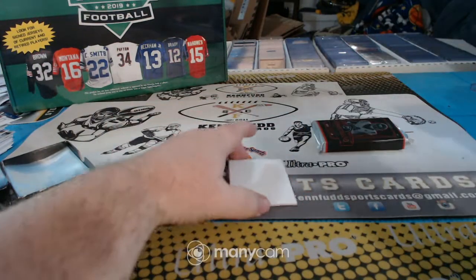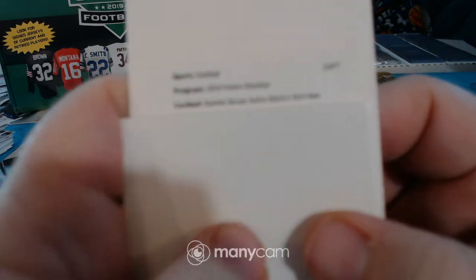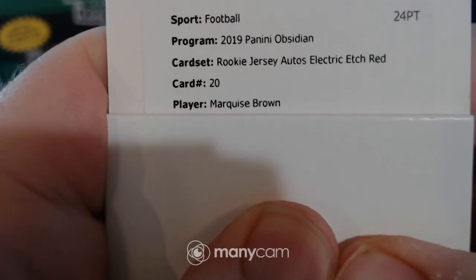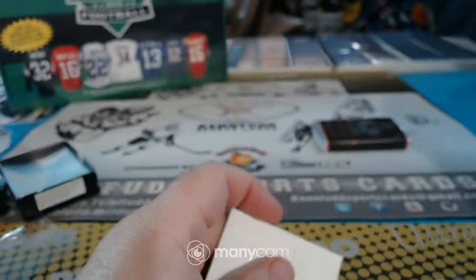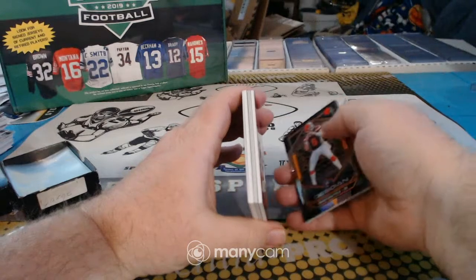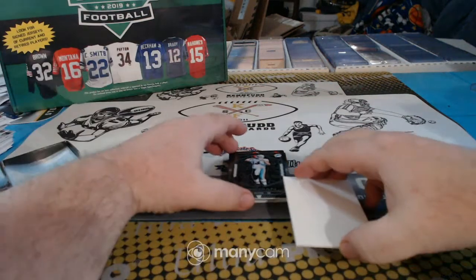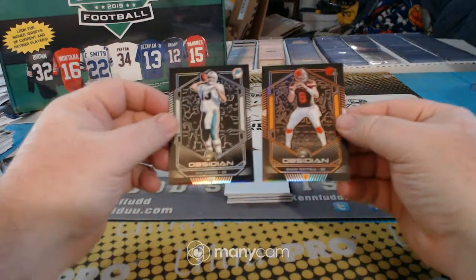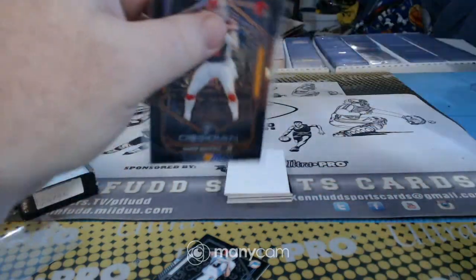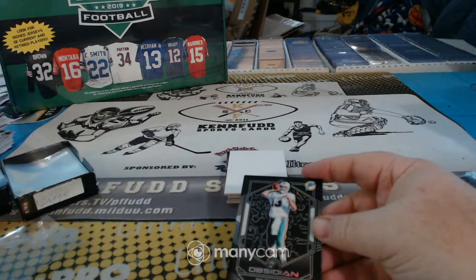Lightning strike and we have a Dear Value Collector — rookie jersey graph, jersey autograph, Electric Etch Red. I think the reds are pretty short print. Dan the man, Baker Mayfield, to 25 and to 50. Yeah, I thought the reds were to five.